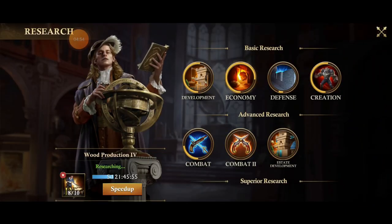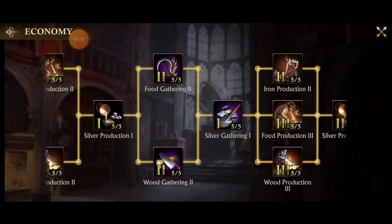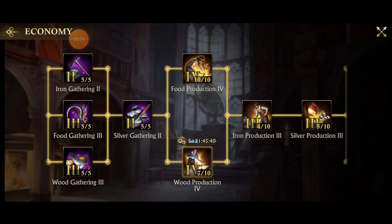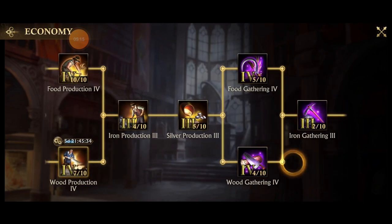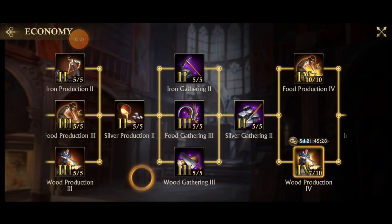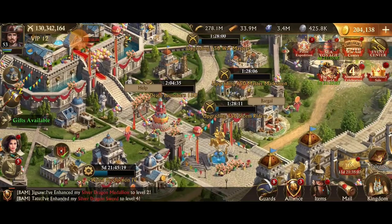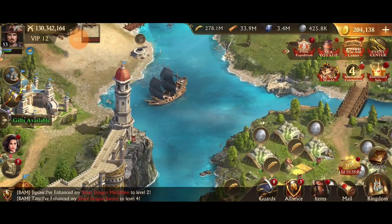Talent points was the first way. Second: research. On this account I've got barely any research done anywhere except my economy tab, which is just stacked. In here I've picked all the production I can — food production maxed to level 10, working on wood production to 10, and I'll do iron and silver production all the way to 10 as well. Then I'll go through and max out gathering. This is the only tab that matters on this account because it's here for gathering and production, though I still have enough stats to maintain a decent level in the spirit mines.